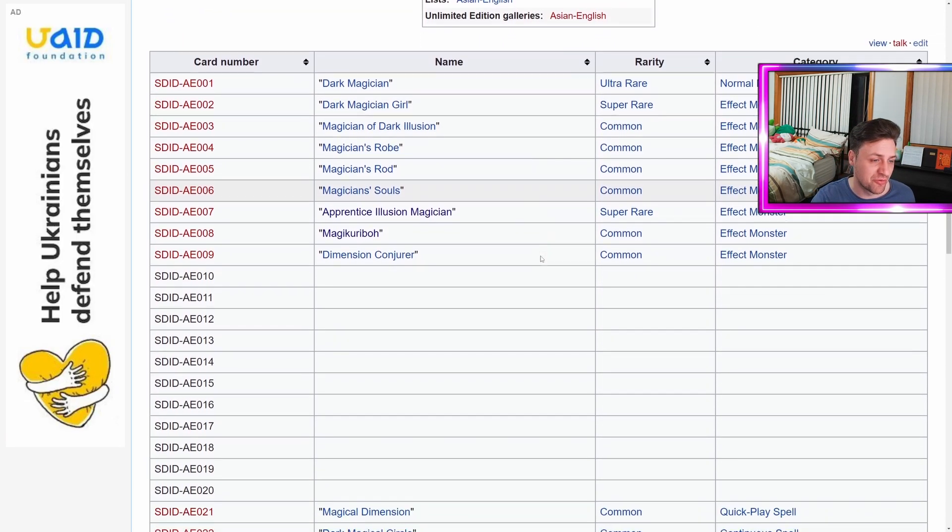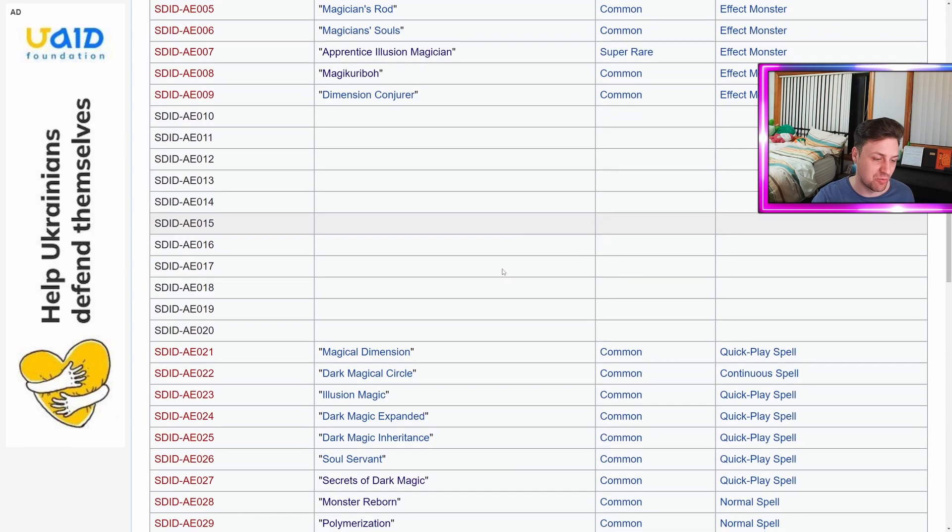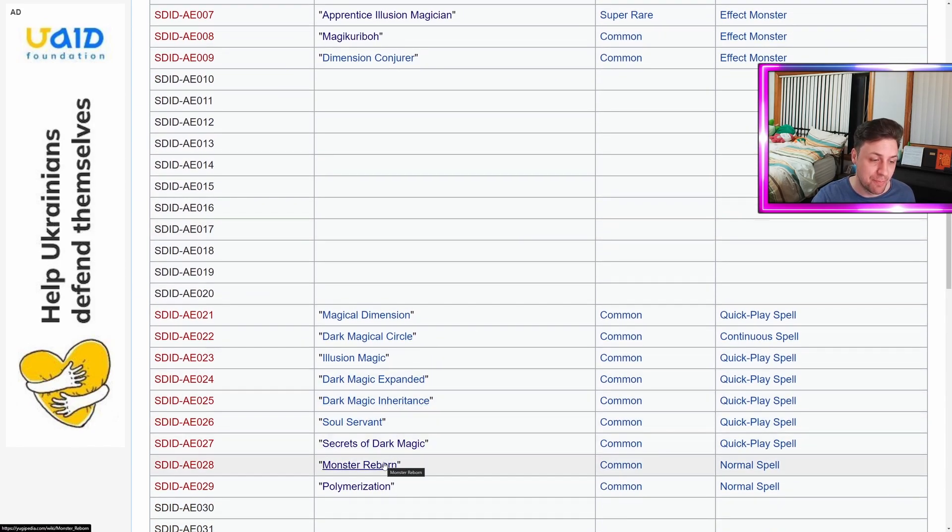So that's it for the monsters so far. We should be getting some more, but let's go to the spells — we've already had a bunch revealed. Remember what I said earlier about this shaping up to be more of an anime Dark Magician deck? Well, yeah, let's have a look at what we've got. Secrets of Dark Magic, Polymerization, and Monster Reborn.